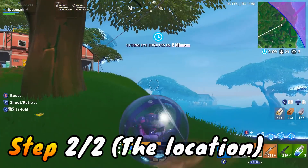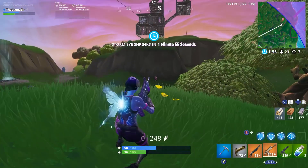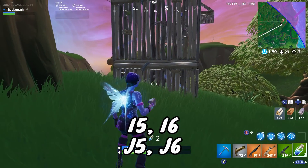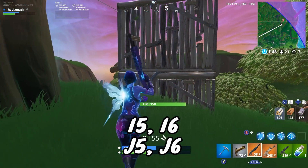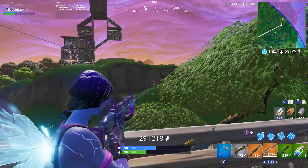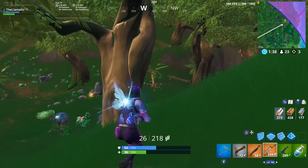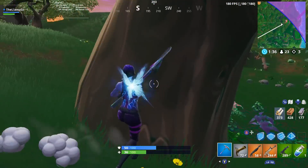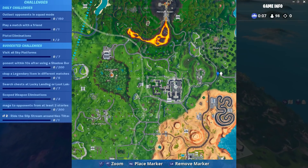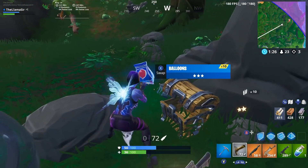Now I haven't quite gotten this one myself, but the loading screen has been floating around on Reddit and Twitter. Basically in the loading screen, they hid a clue for the star this week, and what that clue is are the coordinates I5, I6, J5, and J6. If you've been around for a lot of these loading screen type clues, you will know that that is referencing coordinates on the minimap. So if you take a look at the minimap for this season, you specifically want to look for the section in between I5, I6, J5, J6, which is this section right here.